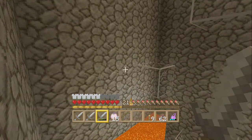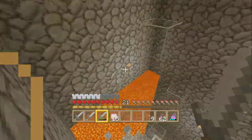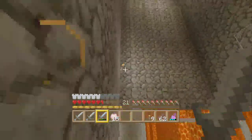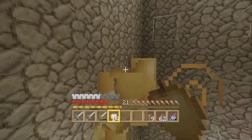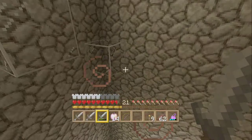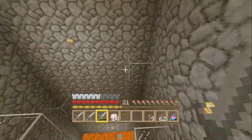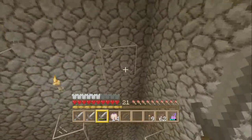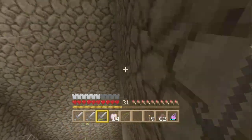Oh wait — dang it, let's go back. There we go, you gotta do a little straight jump up. This is just a walkthrough so you can do this parkour — I made it in one try before. I like the cobblestone too, it looks nice.